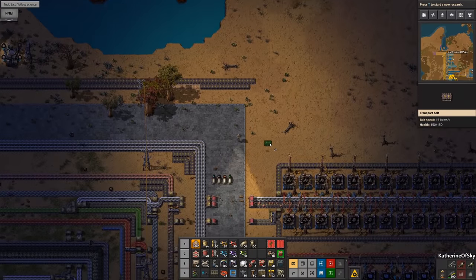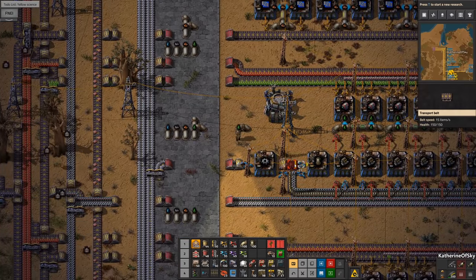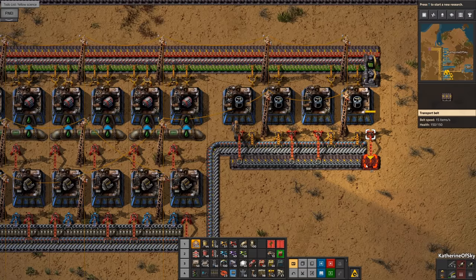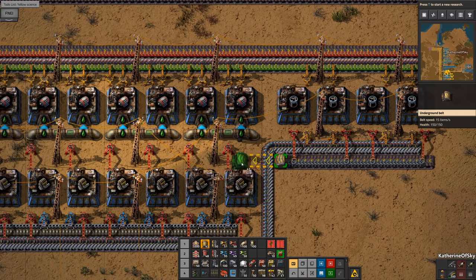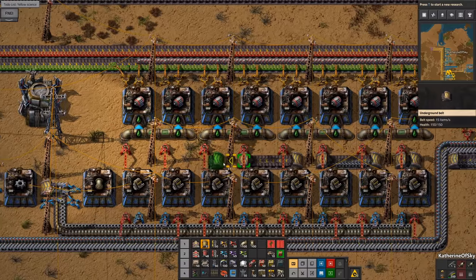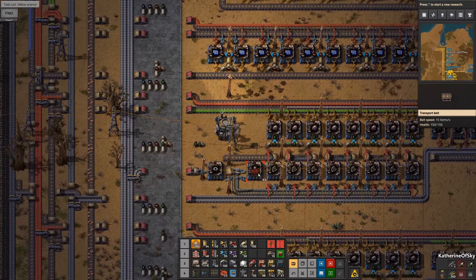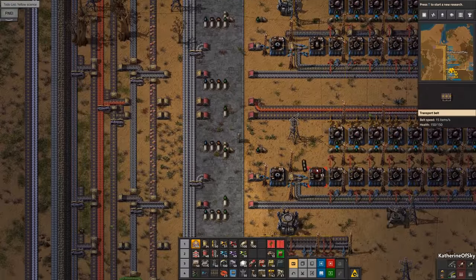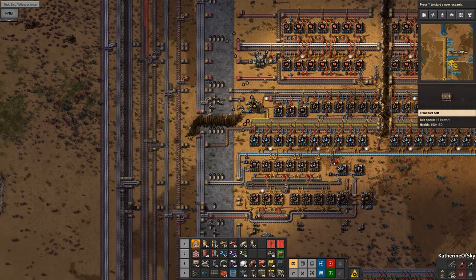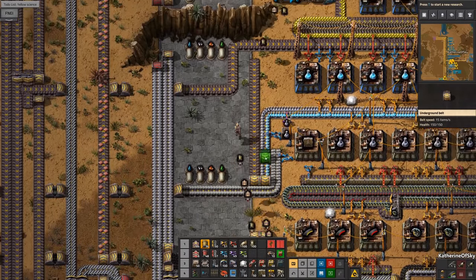Where are the frames? Here they are - the flying robot frames are actually right here, we can bring them this way. That's actually okay - it's not a bad journey for them, they just need to duck the power poles and they're good. We could make more use of undergrounds but I just wanted that to be a tiny bit decorative. Now I do want to have the science belt coming into science - so how far down do we need to go for that? This might be a tiny bit messy.